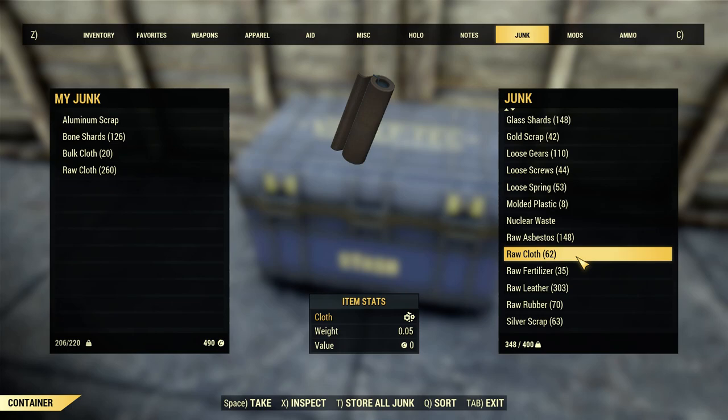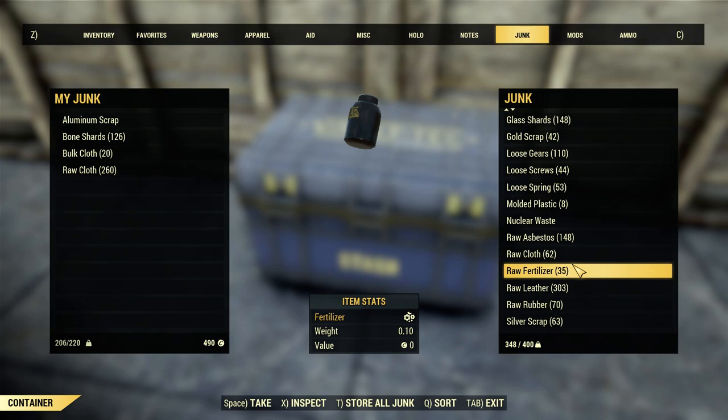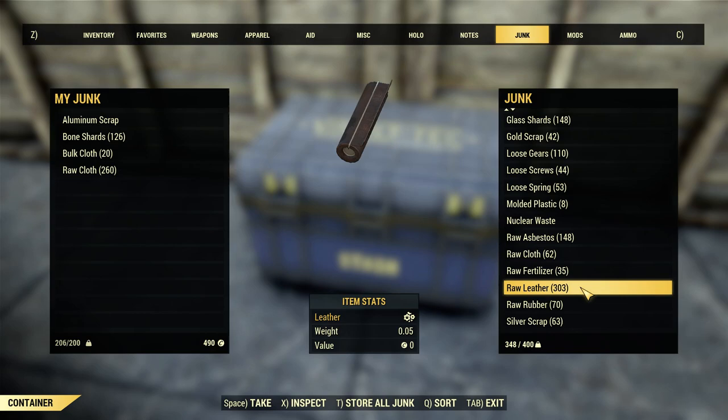Leather is another big one. You think in your mind, leather is something I need for armor, well you do, but you craft your armor once or upgrade it once. The quantities you need are actually very low. I've got 303 leather - that's 15 pounds of weight in my stash. I don't need that. For leather, I recommend keeping 60 to 80 depending on your play style. Every time you kill a rad stag or anything like that, you're going to get leather. We're down to 336 already.